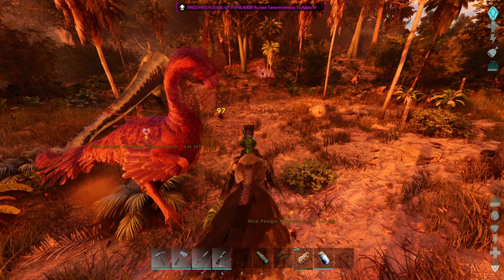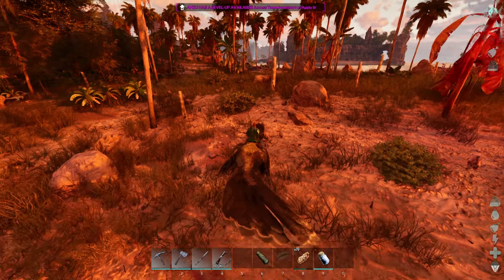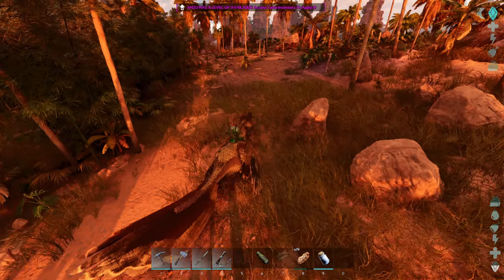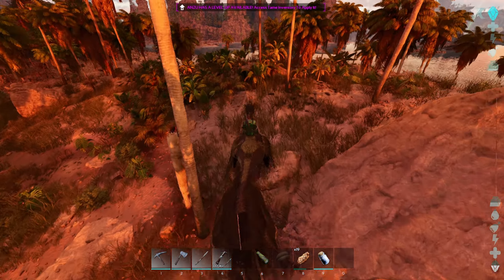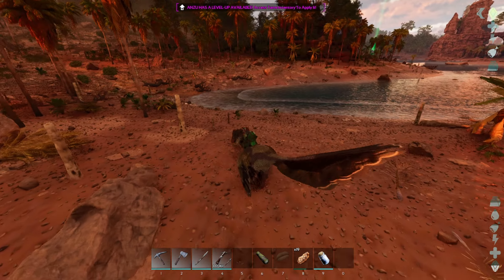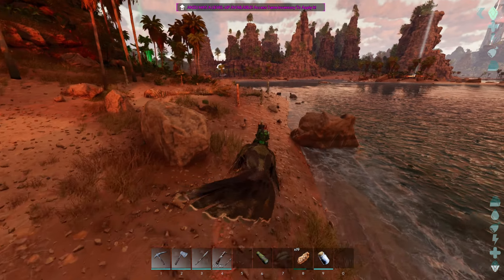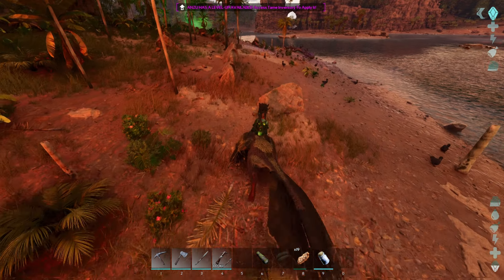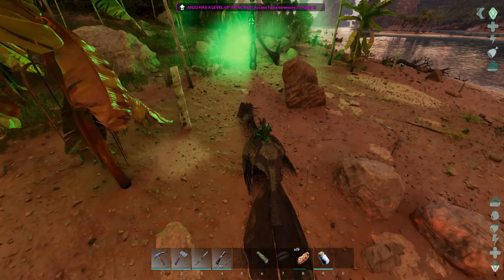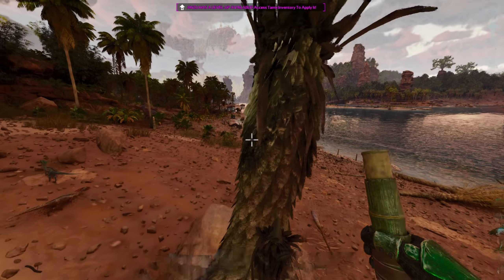There's an alpha near me — it's a level 145 gigantoraptor. I would love to get a level 145 gigantoraptor but it's just not in the books right now. We don't even have ghillie suits and I'd like to have a ghillie suit and at least some bug repellent. We'll stick with our anzus right now — we're not gonna mess with that raptor just yet because I don't think we even have a creature that could take it on.